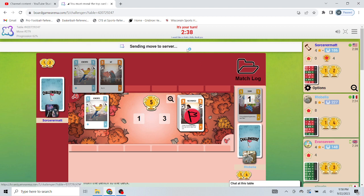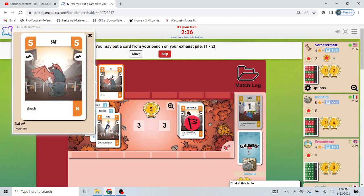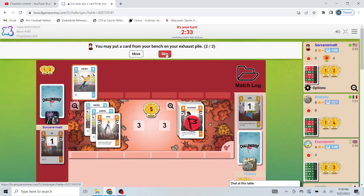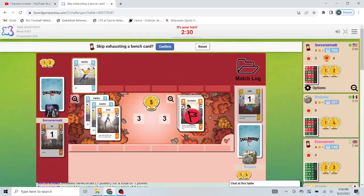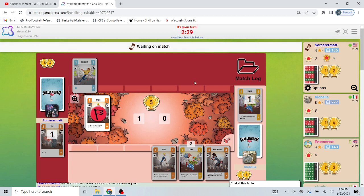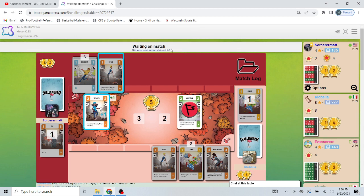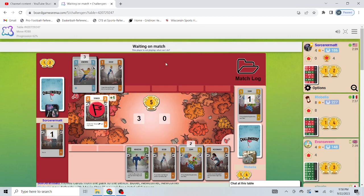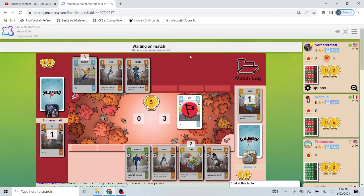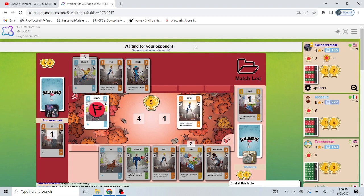There's my Necromancer that I would really like. I'm going to move that, and I can just skip the second one. Once again, he does not get any value out of the Movistar. I don't love that one of my more powerful cards is only defending with three, but so be it. I would like to see more of my orange cards in the bin right now, but that's okay.